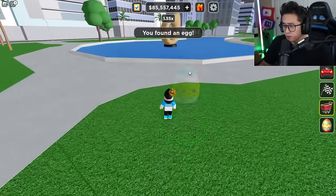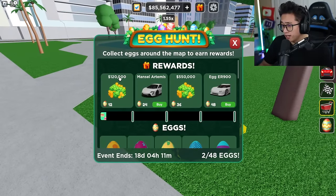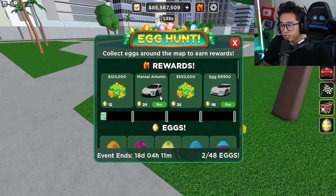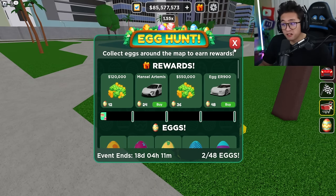This one is a diamond pink egg — we've got two already. The first prize is at 12 eggs for 120k, then at 24 eggs you get the Mansory Artura, and at 36 eggs you get 550,000. That's pretty worth it honestly.